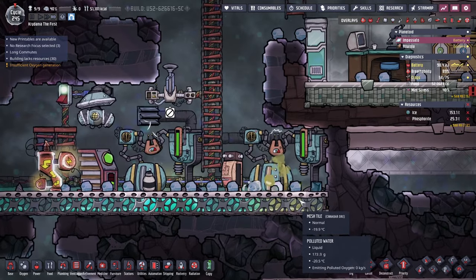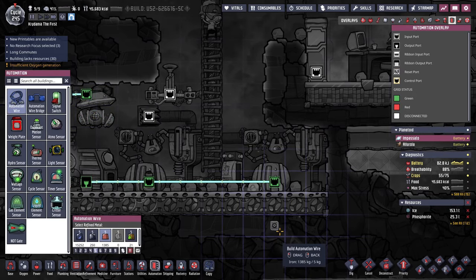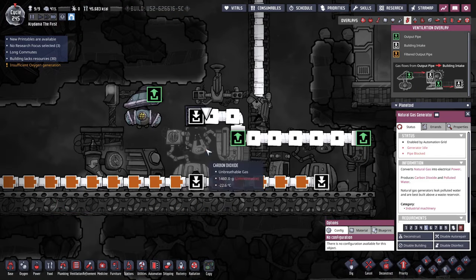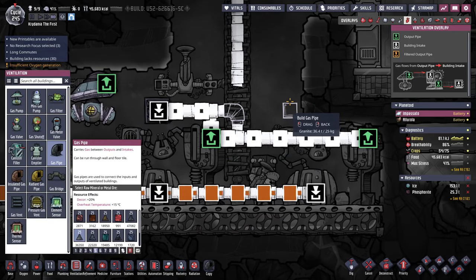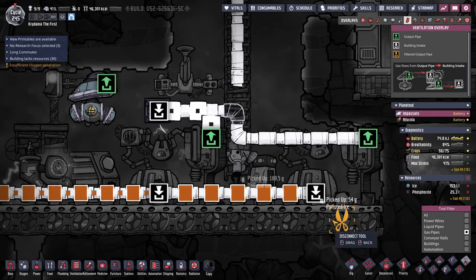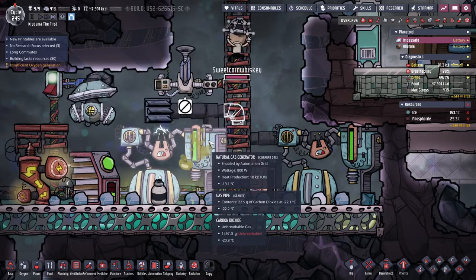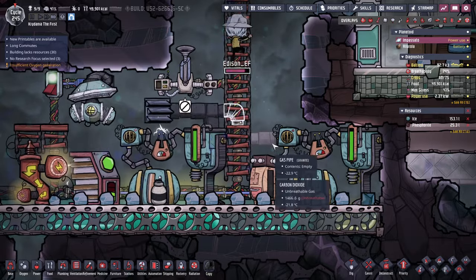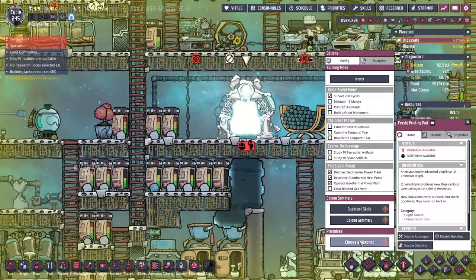Now we got both generators running — sweet! Problematically, why is only one on? Oh, because I did that thing with the pipes again — they don't work that way. It needs to go like that, and these need to be disconnected. It can't output onto the same material, even though a gas bridge could. Get that done.